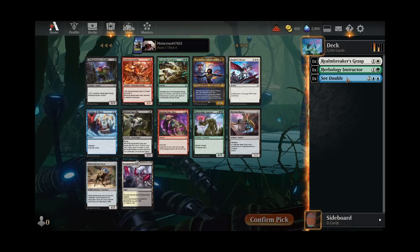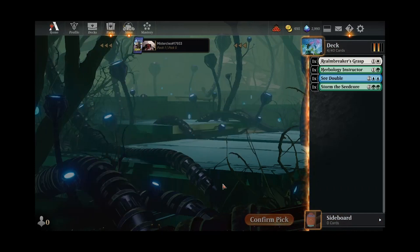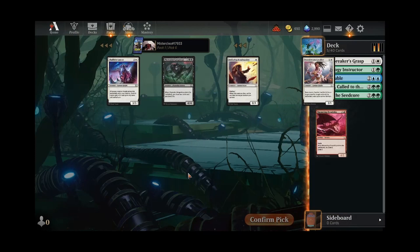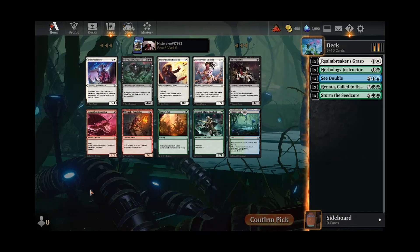Could take a Surveyor if we just want to make sure we can hit whatever colors we end up playing. I think Seed Core is the most exciting here, and it pairs with the Instructor. And now we get a Renata — it's either that or Cut Short. Green is looking pretty open here, still not sure what color to pair it with. None of these are exciting. I guess we'll take the Falls here, just in case we don't end up blue-green and maybe need it to splash.